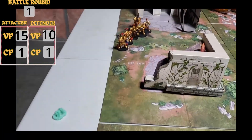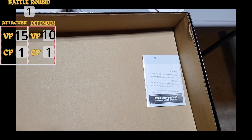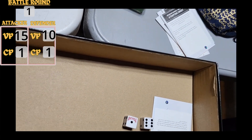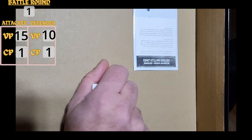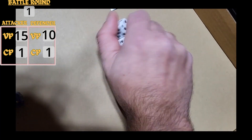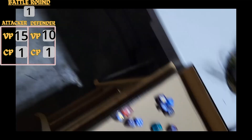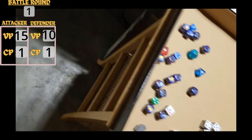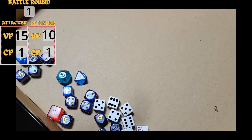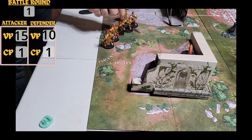The only thing in range is the Skull Cannon, going to take a shot at those Custodian Guards — D6 plus 3 because of the blast, getting a 9. Strength 9 versus T6, so wounding on 3s, AP minus 1, damage 2. We got 5 hits, 3 failed saves — that kills 1 and wounds 1. We took 1 off; it'll probably stand back up, but it's a start.